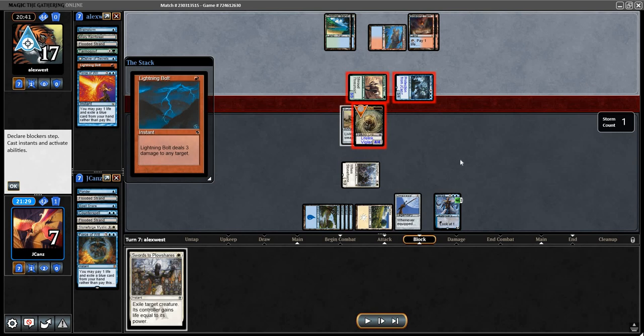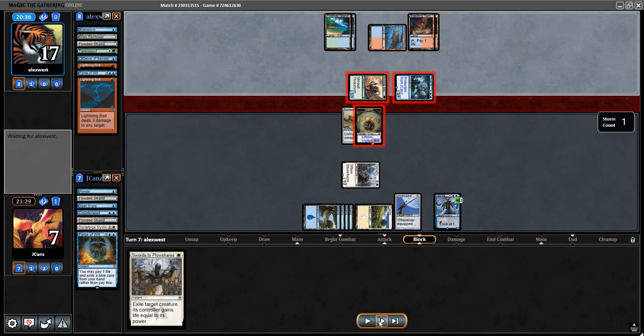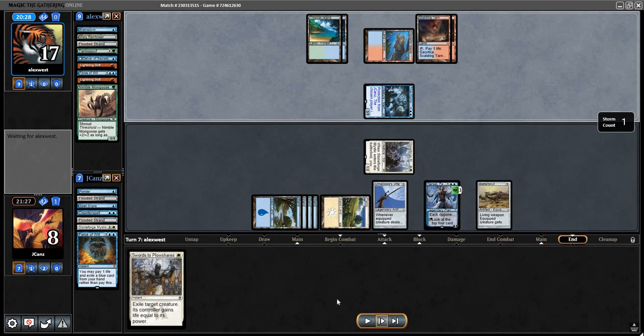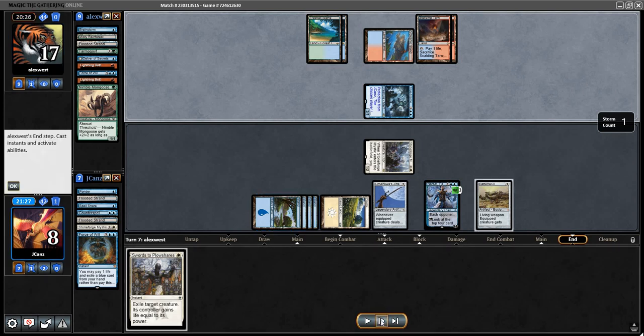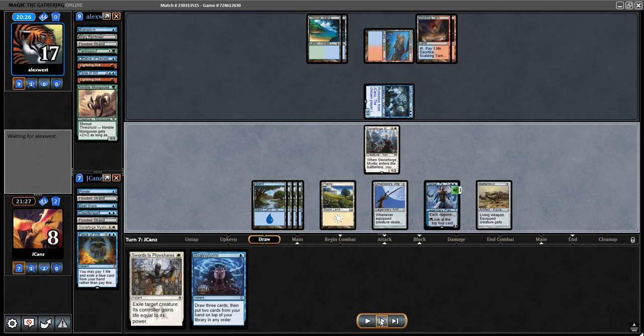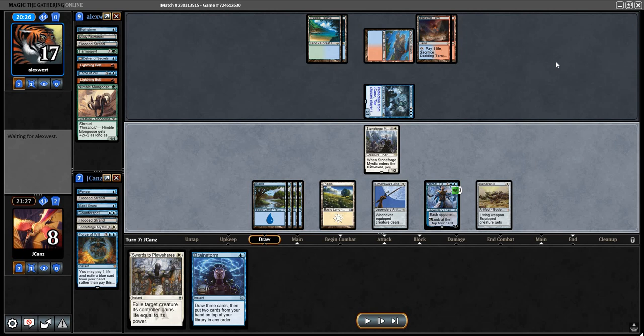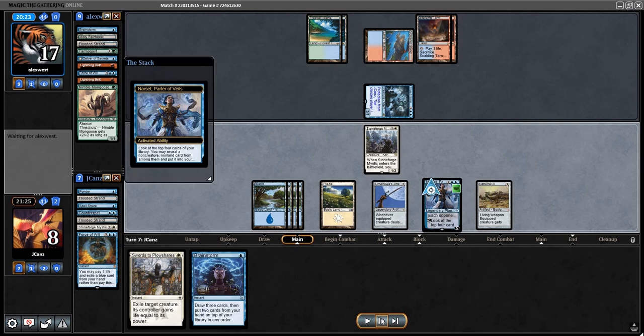Apparently they drew that Lightning Bolt one turn too late. What they wanted to do — I was going to block, then they'd bolt this; I'm still going to gain life, but this is just killing the Germ token which isn't the greatest play. Obviously I have the mana to equip it. It probably could have bolted Narset — that would have been a better play. I don't want to Brainstorm here because if I don't hit a land I can't equip this, and they have no cards in hand. That's another big reason why I don't aimlessly play out your lands when you don't need to.